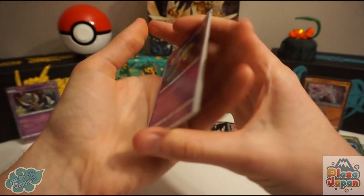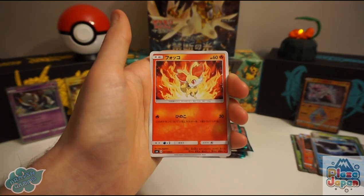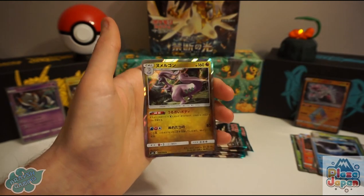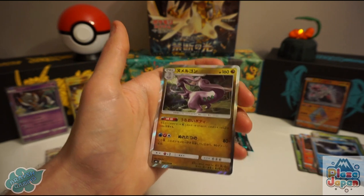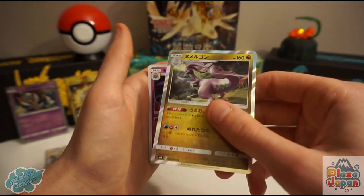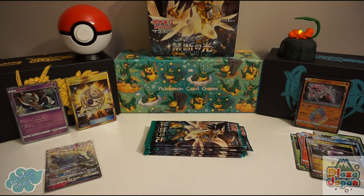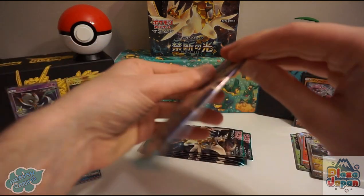Let's see what we've got — Fennekin, Liotta, and a Goodra holo. If you like Goodra as a Pokemon — I have a lot of these holos. It was actually my most pulled holo card during my time in Japan.